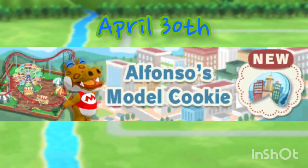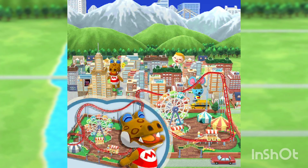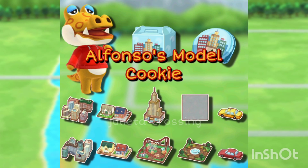On April 30th we are getting Alfonso's Model Cookie. I'm not excited about this cookie at all. The five-star item is the amusement park, and I think it's really cute — it will fit with the terrain. The only problem I have with this cookie is that they made a recolor of like three items: the car, the house, and the buildings. I don't know why they did that — I don't know if they rushed this cookie or just ran out of ideas. I don't really like that they made the same item but just in different colors. I'm probably not going to buy this cookie.